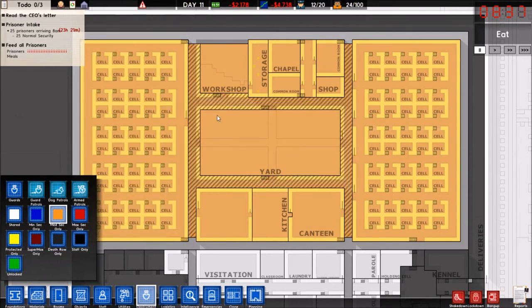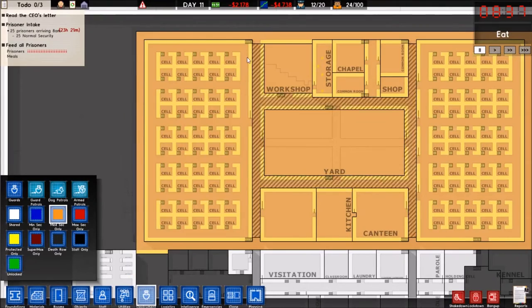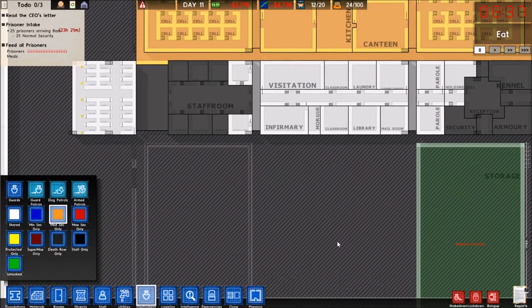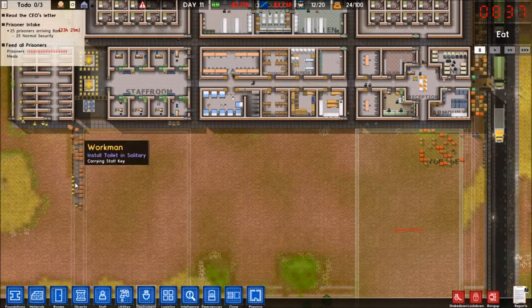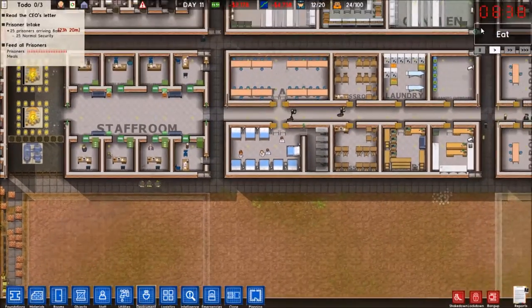I had that marked as staff only when I figured I wouldn't be able to make everything. Okay, so this is like the minsec block, and then over here, once we get everything all fenced in, is going to be the maxsec block, once it's all built out. As the workers are tirelessly doing over there.